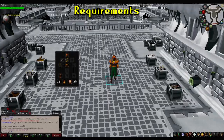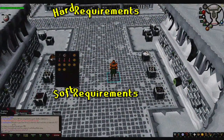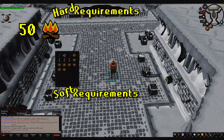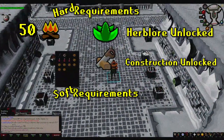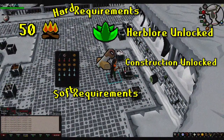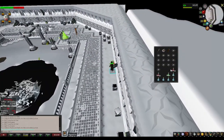Before attempting the Wintertodt minigame, there are a few hard requirements and maybe one soft requirement I'd recommend. The first hard requirement is 50 Firemaking, which is technically the only skill you need to begin this minigame. Though it's not absolutely necessary, I would also put having the Herblore and Construction skills unlocked as hard requirements as well. Completion of the quest Druidic Ritual and purchasing a player-owned house are the two pretty simple tasks you have to complete for this.